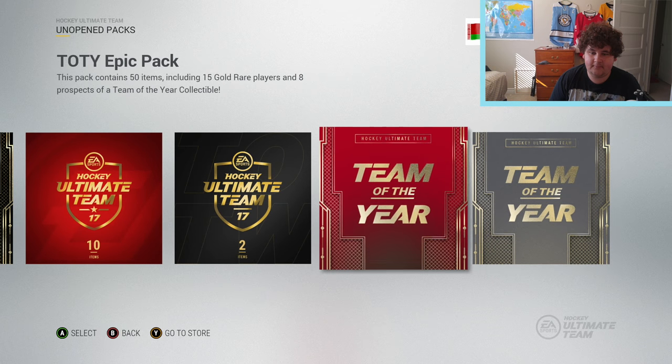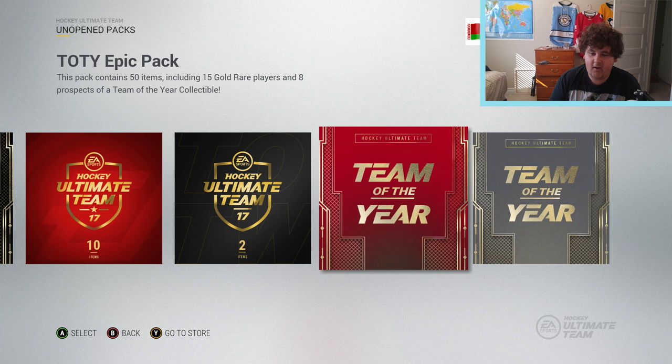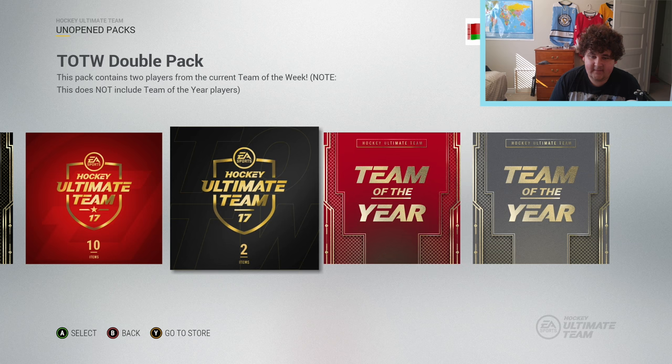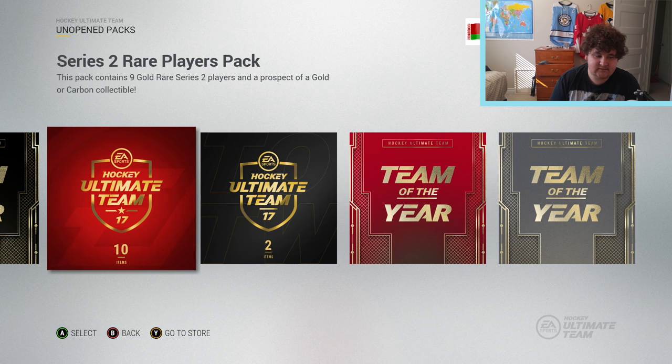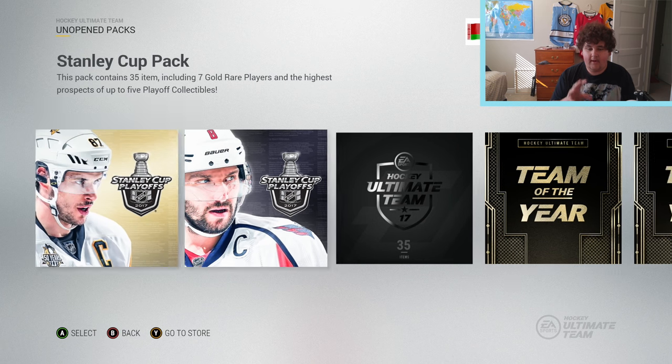We got a sneak preview pack - this pack contains something exciting that will help you in the next big Hockey Ultimate Team event. So this sneak preview pack could probably contain something we will need for the next competitive seasons. We do get a 150k pack, Team of the Week pack, series 2 rare players pack, two 25k packs, a 35k pack, and I also went out and got some of these Stanley Cup packs.